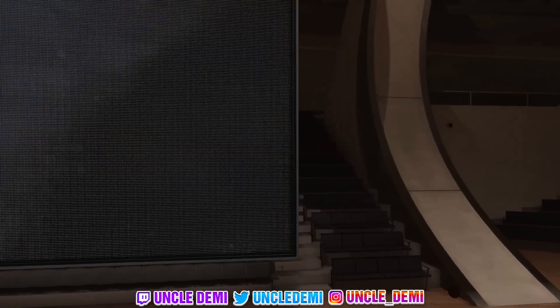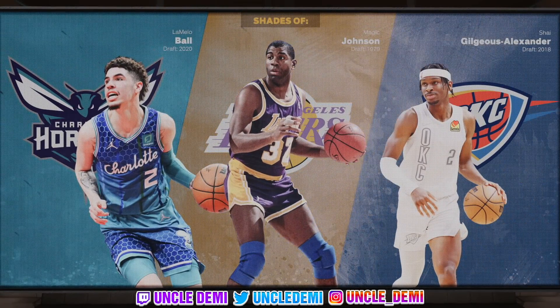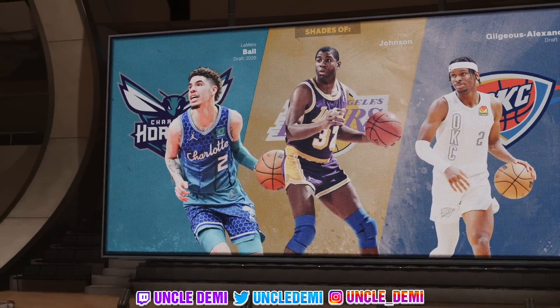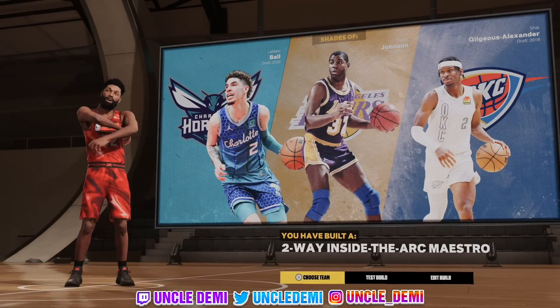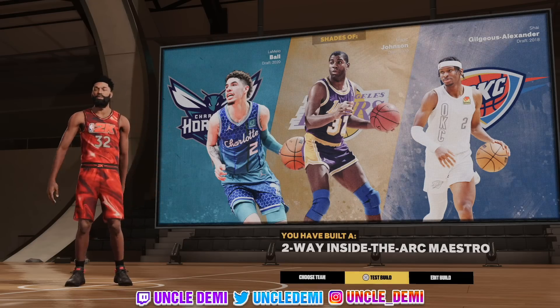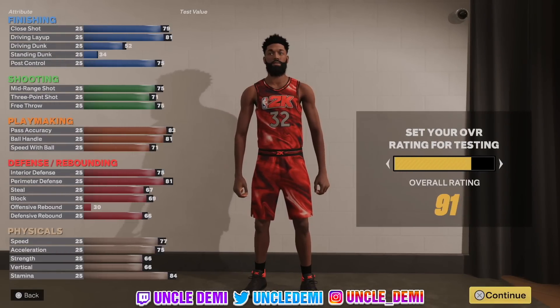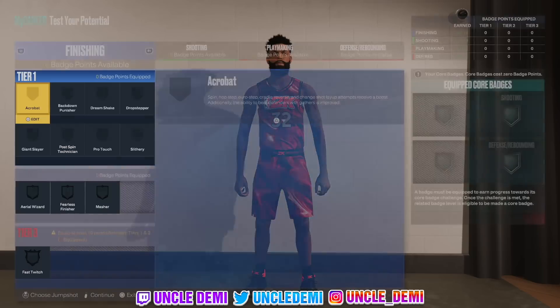You get team boost, team takeover, and team ratings boost — you can't go wrong with that, a lot of good choices. Magic Johnson straight in the middle too, man. I don't know if that really means anything, but yeah — the two-way inside-the-arc maestro. Now what we're gonna do is go over some badges. This build is pretty balanced so you're not gonna have a lot of stuff, and there are so many different ways you can go about this.